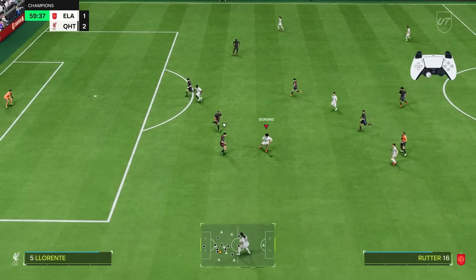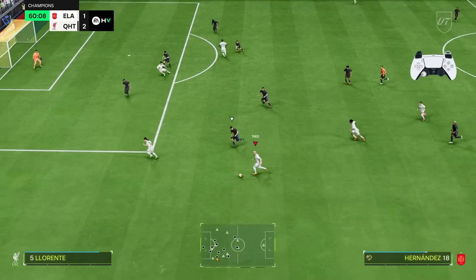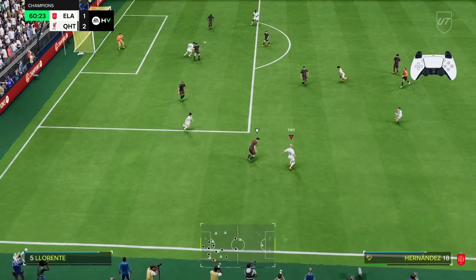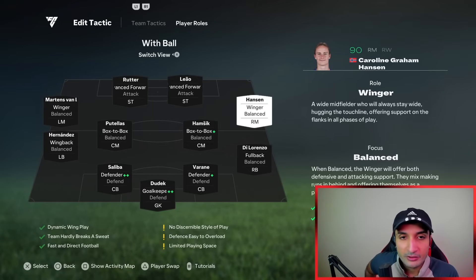This is how a recycle looks: you go into the middle, go back to the wings, then you can find space for a power shot, a pass into the striker, and then you can perform a fake shot, an elastico, or whatever you want.